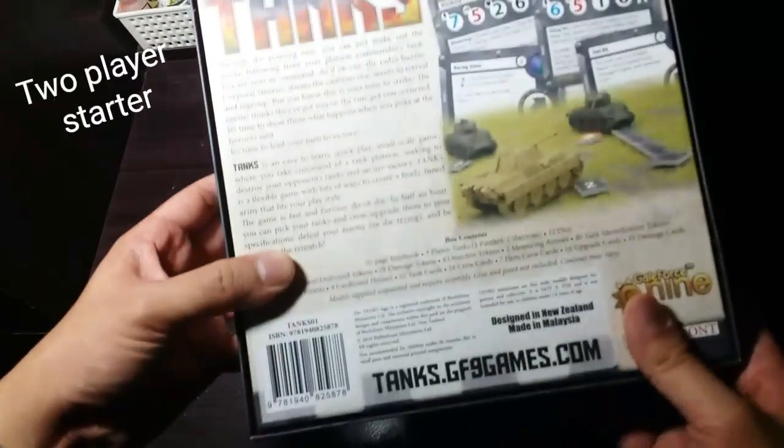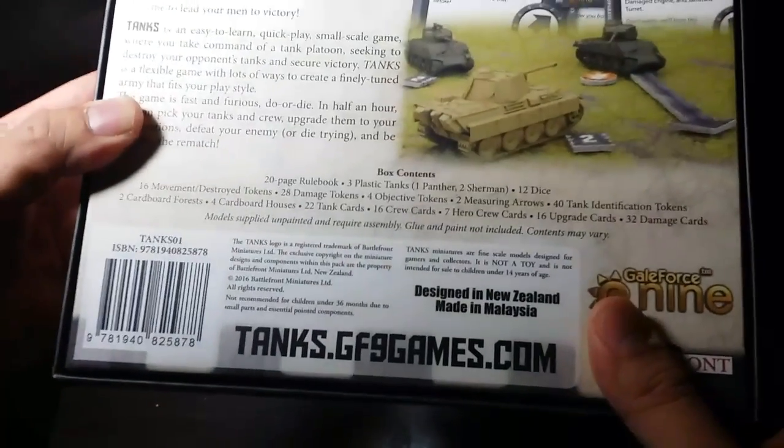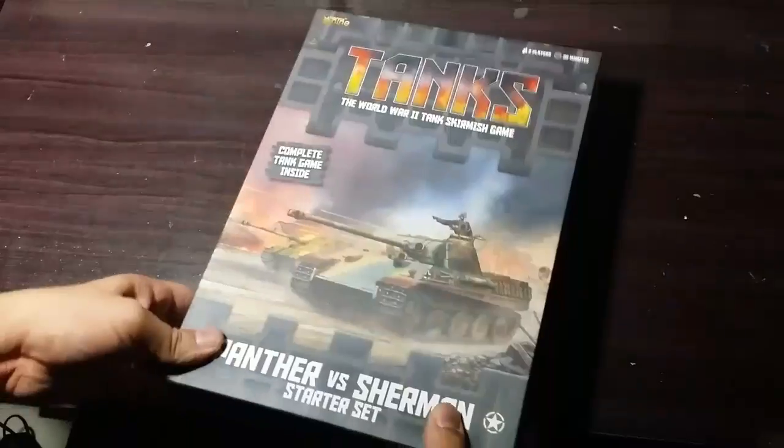The starter set comes with all that you need to get a game going. This is a two-player starter, allowing you to pit a German Panther tank against a pair of US Sherman tanks. Let's open this box.